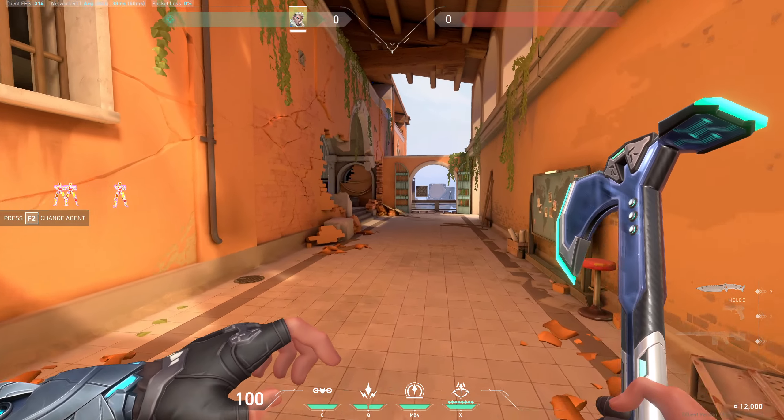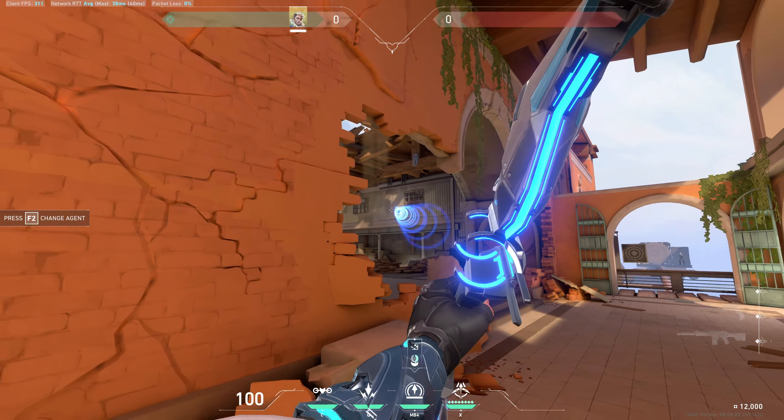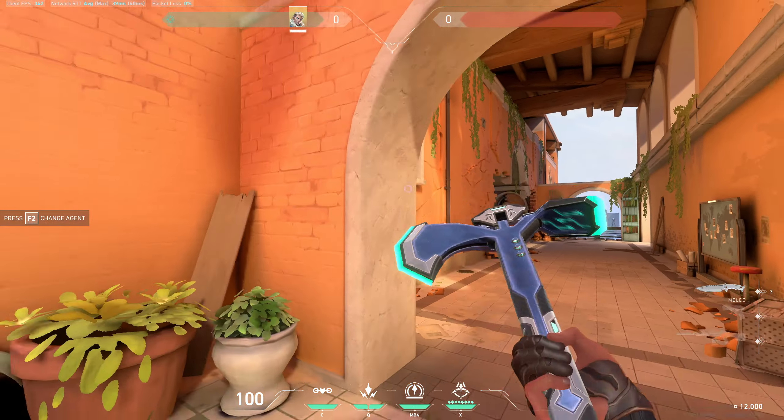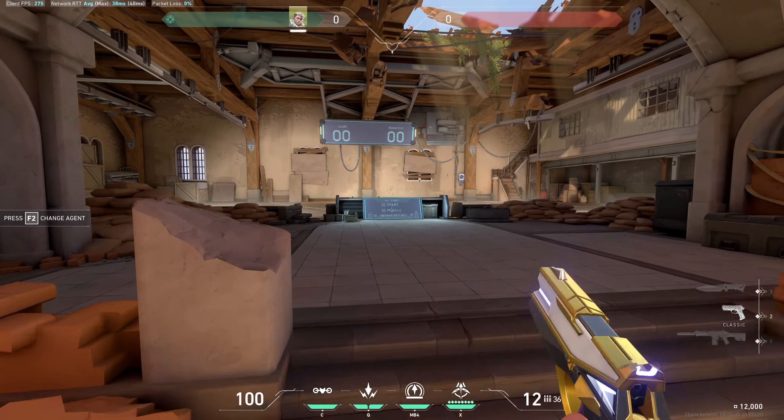The other ability is the Shock Dart. To use it, just left click. There are three modes of Shock Dart: one is basic, the second is single bounce, and the third is double bounce.